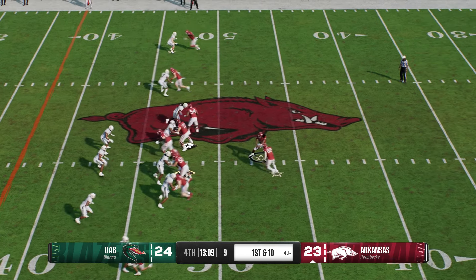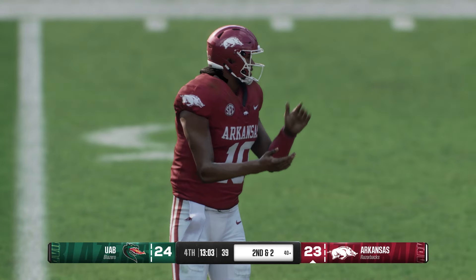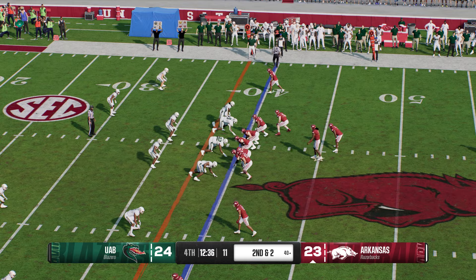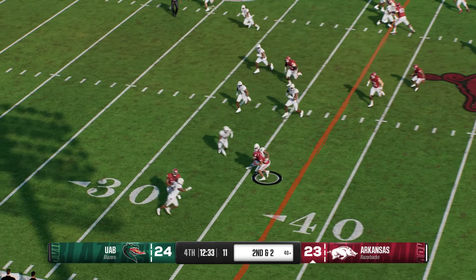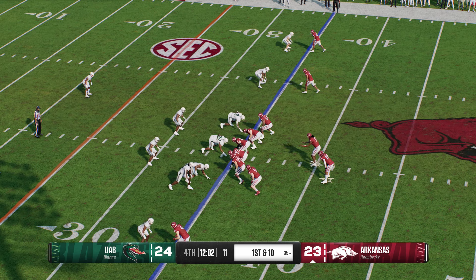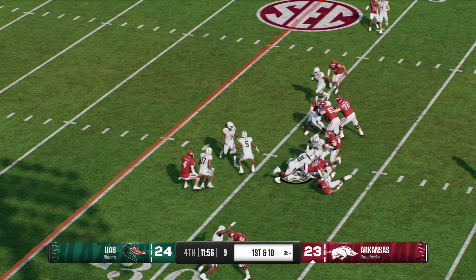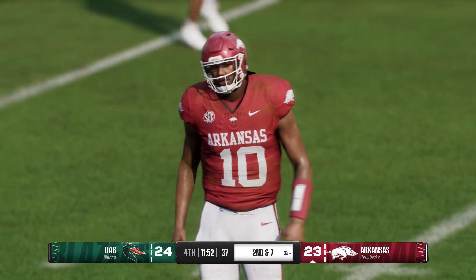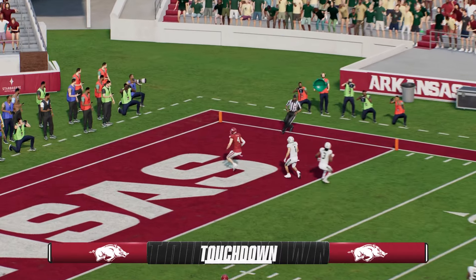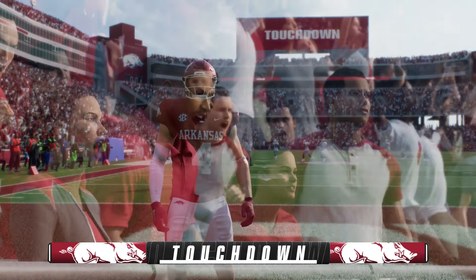Ball is handed off out of the shotgun — they've got him, but he picks up 8 yards, setting up a nice second and two. Quick throw caught on the left side — he's stopped, but he gets it for a first down. This receiver in the slot — Razorbacks have first and ten. Ball handed off, picks up 3 yards, so second and seven. The offense better adjust. And he finds a wide-open receiver they forgot about downfield. Touchdown, Razorbacks! And they'll claim the fourth-quarter lead.